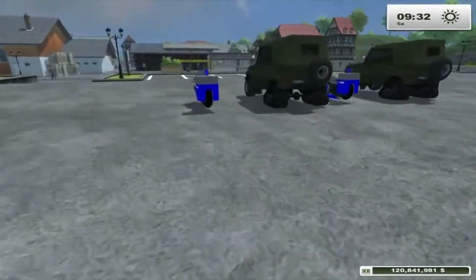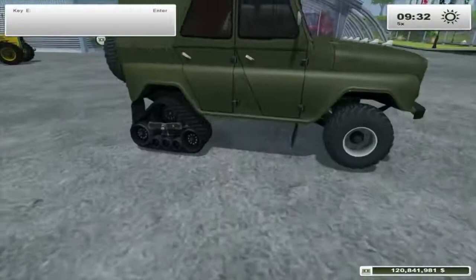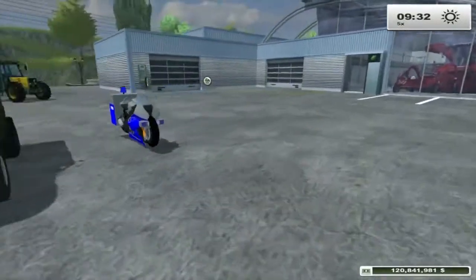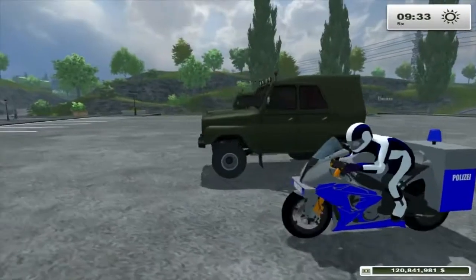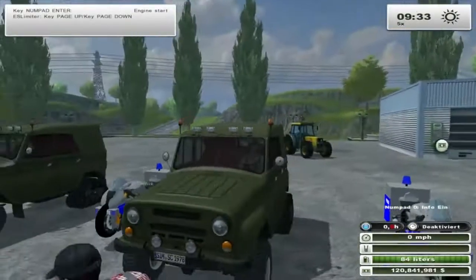What we got here today is two motorbikes and two army jeeps with treads for rear wheels. I'm gonna assume that the motorbikes are gonna make the game crash or something, so we'll save those for later.